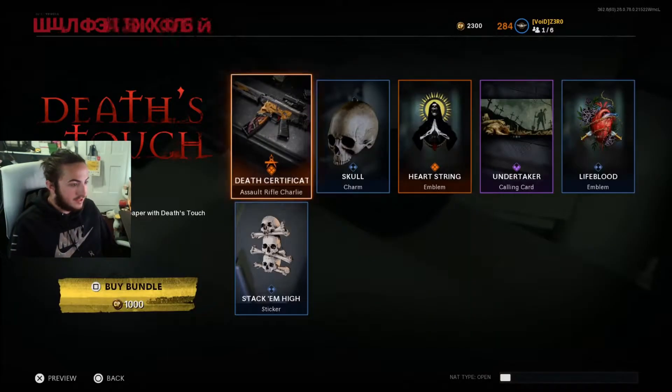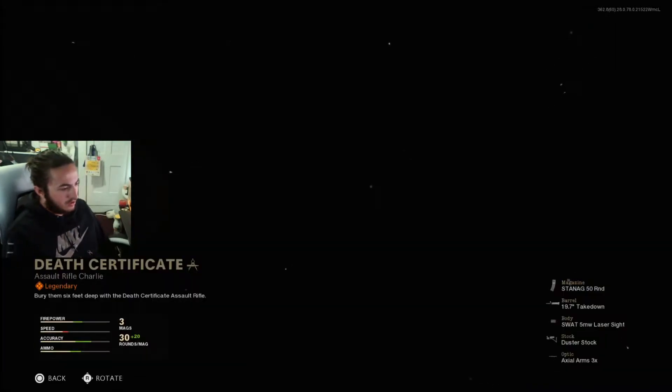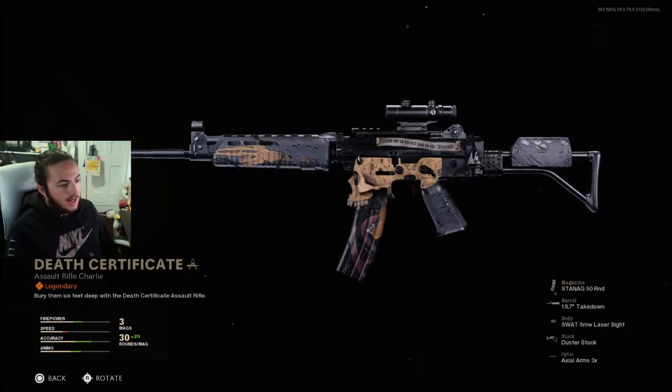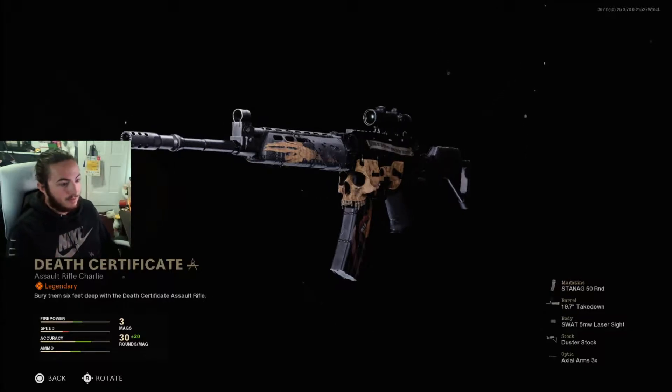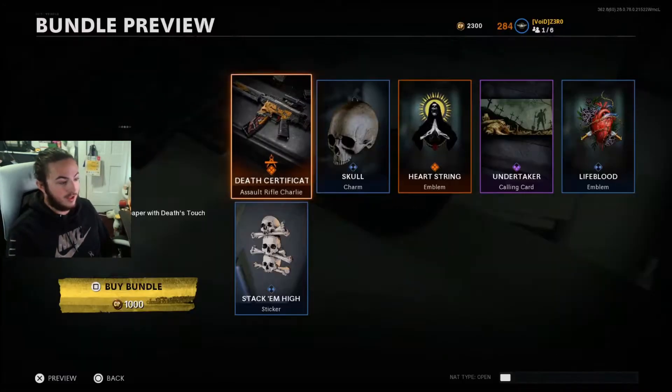I thought that this right here — this is a Galil, I'm pretty sure, I'm pretty positive. I thought that this right here was going to be a Mastercraft when I saw it before the leaks came out, but this — it was only a thousand coins.